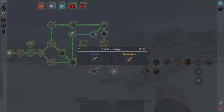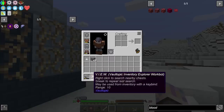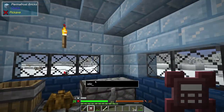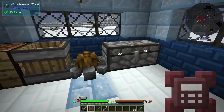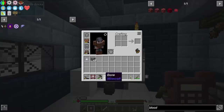I went ahead and did this early storage quest and got this reward here. It's a little weird — it's called a V.I.E.W., a Vault Tropic Inventory Explorer Workbot. If you have your items in chests it's actually pretty cool. If you right-click with it and say you want to find sticks, it highlights them on the chest. So if you had a sea of chests, that's an easy way to find your stuff. I thought that was kind of neat.